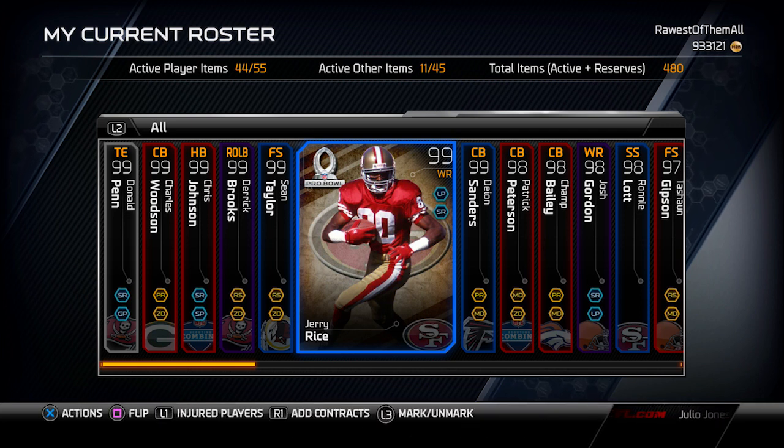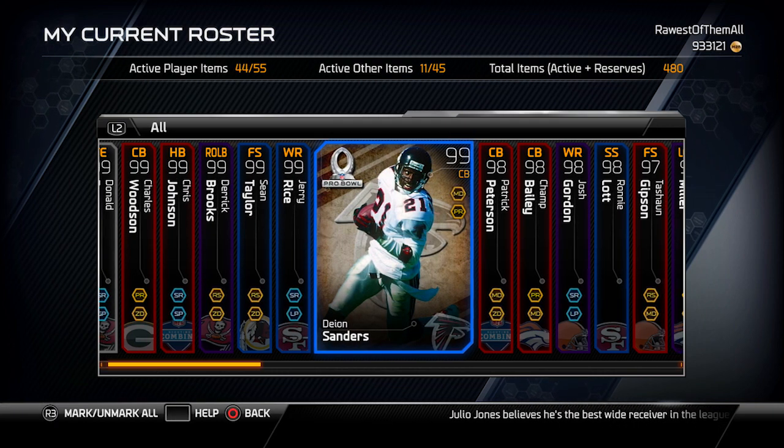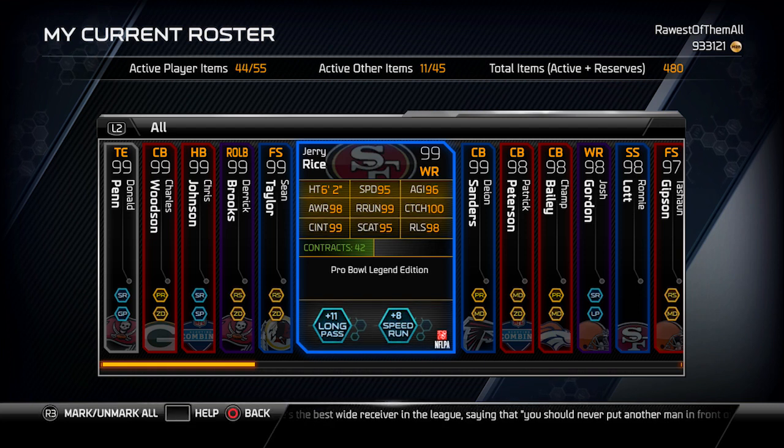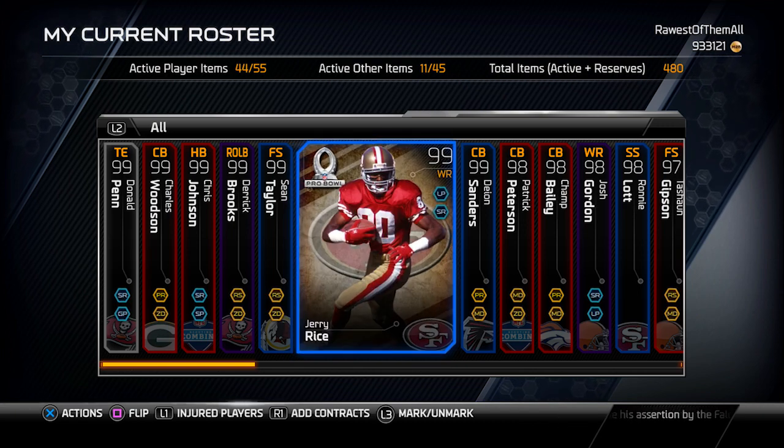What I'm doing today is giving away the two best cards he gave me, which are the 99 Pro Bowl Jerry Rice and the 99 Pro Bowl Deion Sanders. This Jerry Rice card has 95 speed, 100 catching, 98 release, 95 spectacular catch, 99 catching in traffic, and 99 route running. It's an absolute beast of a receiver — definitely one of the better receivers they've put out.